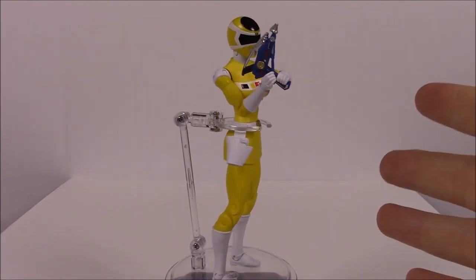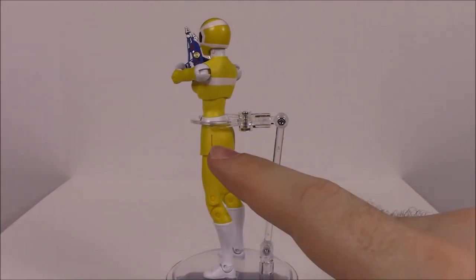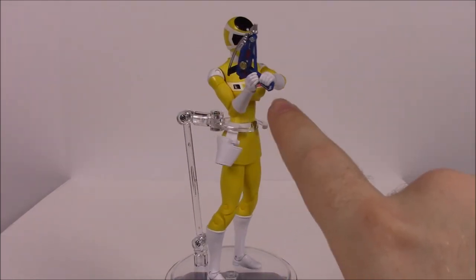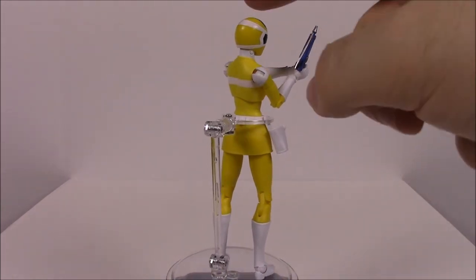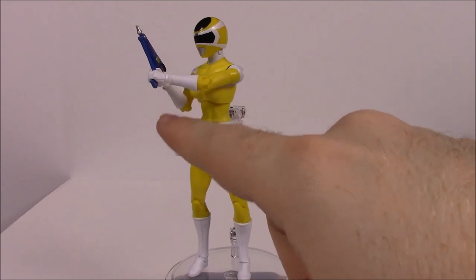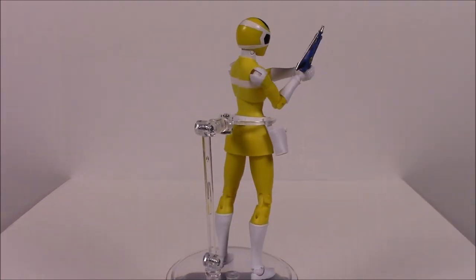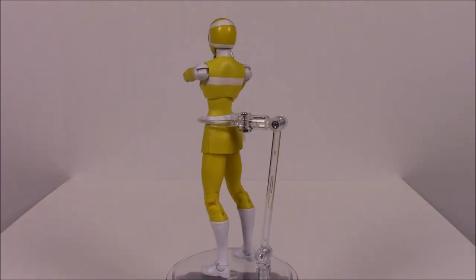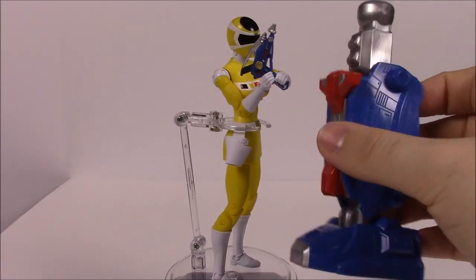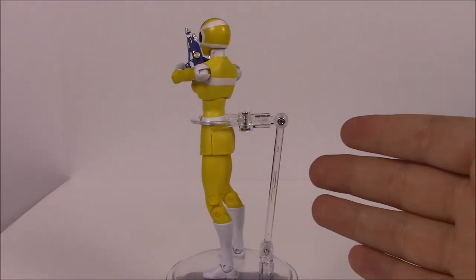Next up we have Ashley the Yellow In Space Ranger. Again she's just like all the others, just in a yellow costume with a skirt signifying she's a girl. She has the logo on her belt, all the Ranger colors on her chest, the same helmet, the blaster gun with the In Space logo, and a holster. Not much more to her — same as all the others. She does come with the left leg of the Astro Megazord.